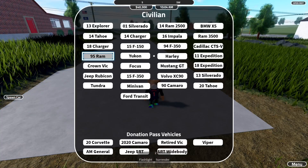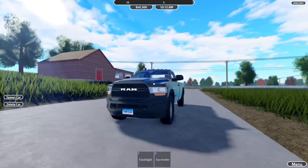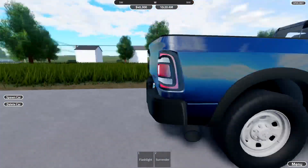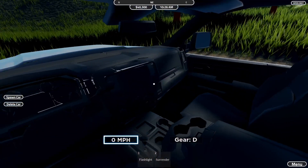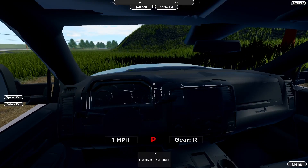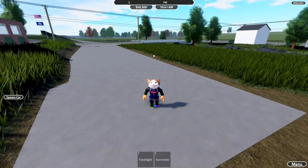Next is the Ram 350 — no year on it. Look at this monster: it's very high off the floor with big wheels, and the back is where you'd store your stuff. There are only two seats inside. Strangely, there's no steering wheel in here — I guess you gotta learn the hard way. Pretty nice overall.